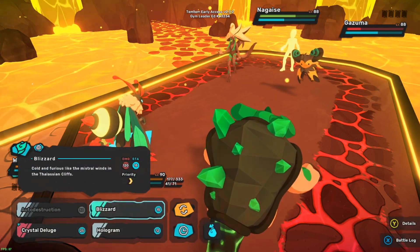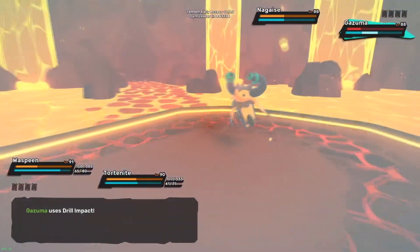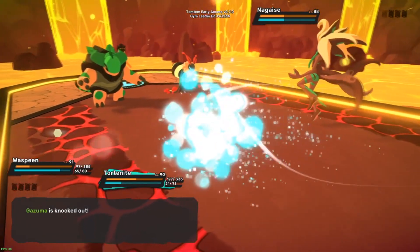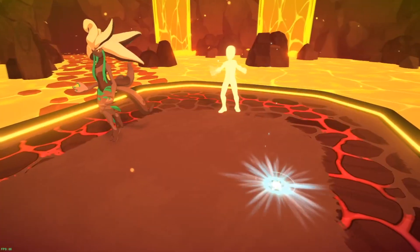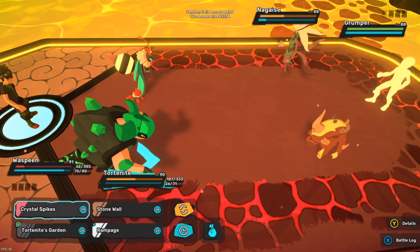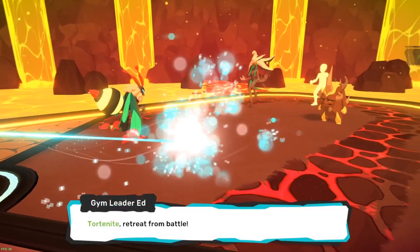Blizzard is nice and slow, and we can finish off Gazuma here. Done! Oh, he thinks he's a ninja - buddy, you're a special attacker, don't be using those kind of moves. We still got deceit up, so we gotta be careful. Crystal deluge might be okay on this guy. Grumper - I gotta be careful since I've got two crystal types out here and he's electric.